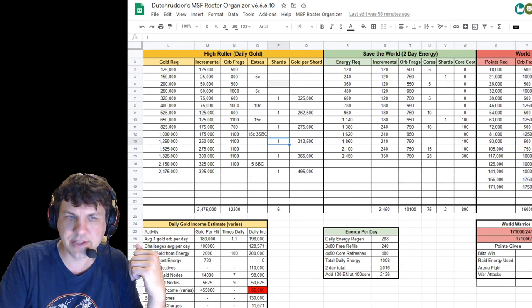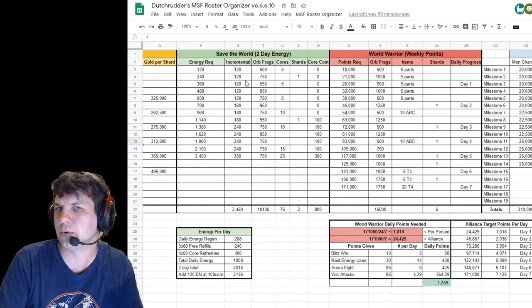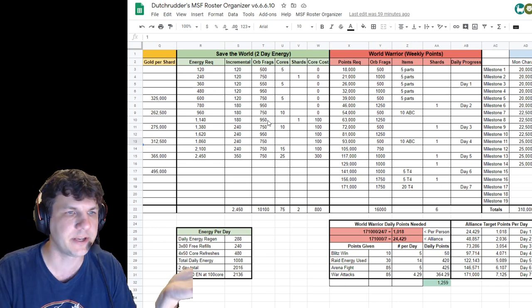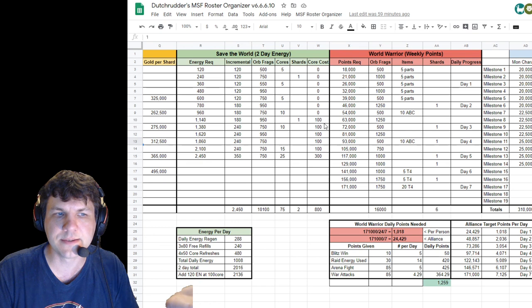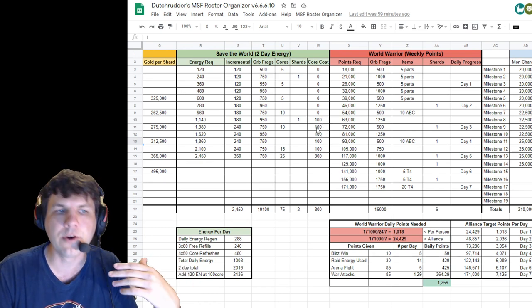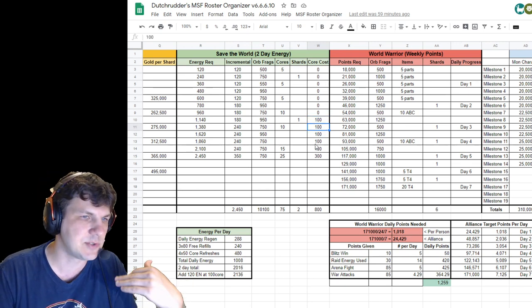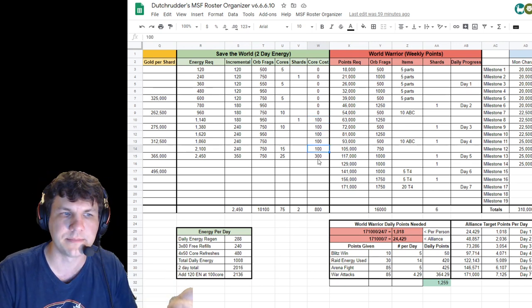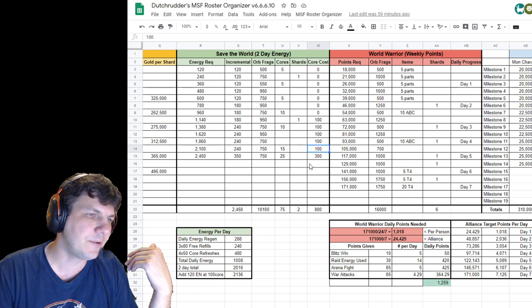The other milestones haven't really changed but the data is here if you'd like to see it. Save the World is the energy milestone — that's the green one here. You get two total shards from that, and you'll spend some cores here and there for your 50-core refreshes to get energy. That's why the core cost is here, because that's what gets you up closer to the 2,000 energy milestone.